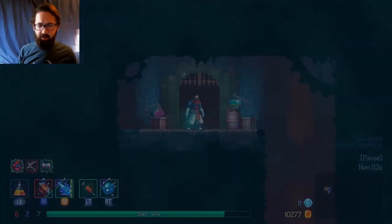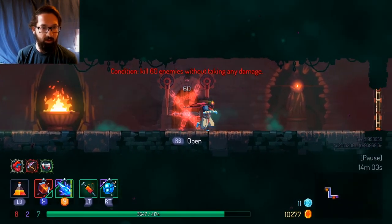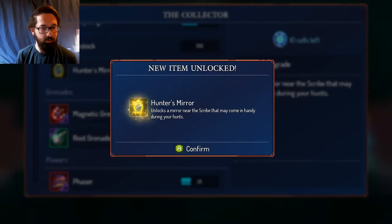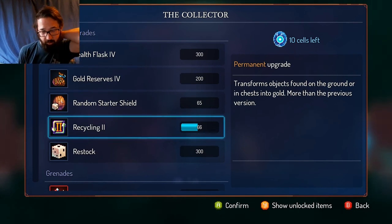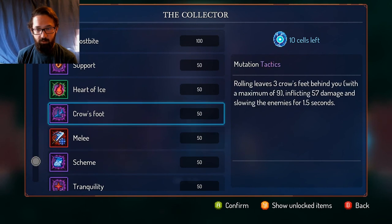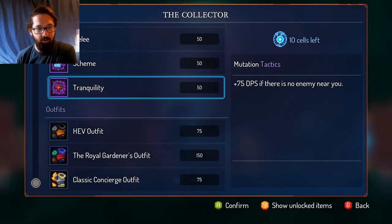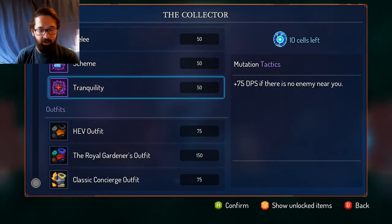Clock tower was a lot of exploration, if I can remember properly — we have only been there one time. One cell in the Hunter's Mirror — we got it. Transforms objects found on the ground chest in gold, more than the previous version. Should we try to even go for any of these other things? Plus more DPS if there's no enemy near you — how is that useful? Maybe it's just for archery stuff. That's a weird one.